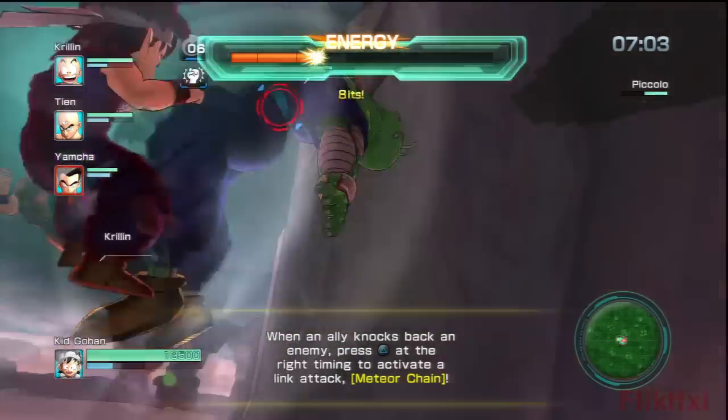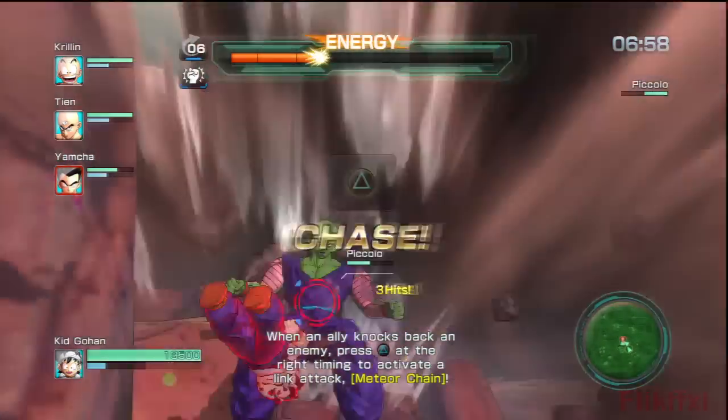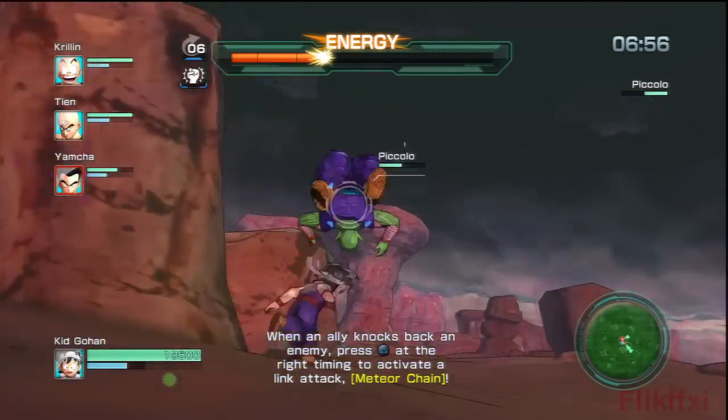We're all locked on to Piccolo. My meteor chain is what I've been trying to do this whole time. Unfortunately I can't knock him into the air from there because he keeps knocking me into the ground.